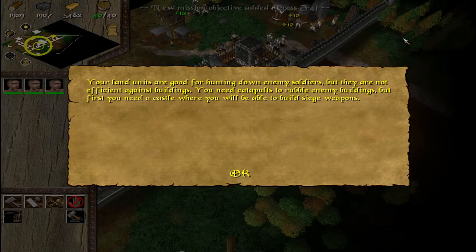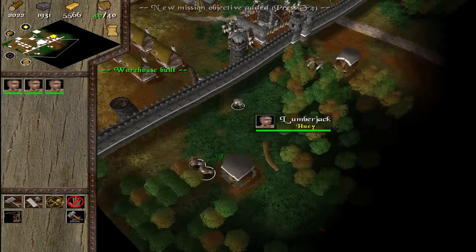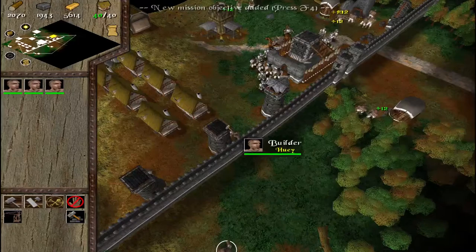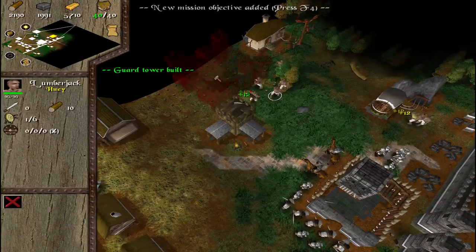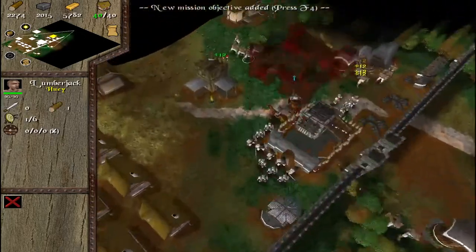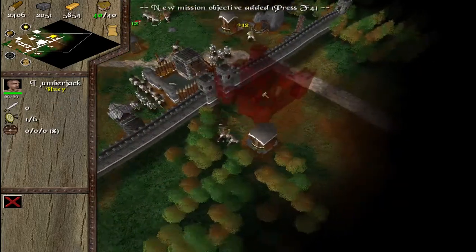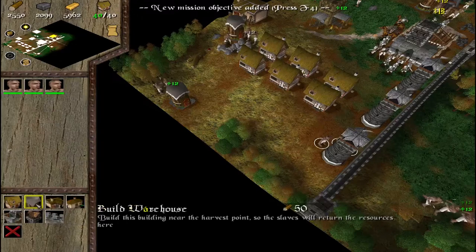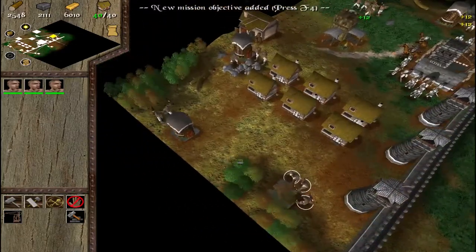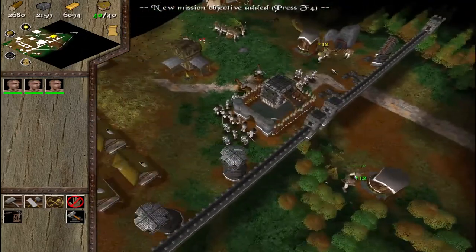Your land units are good for hunting down soldiers, but they are not efficient against buildings — you'll need catapults, but you'll need a castle for that. So we'll do that. We'll get one of these people to build a castle. We may have a bit of a problem fitting one here — we may have to build it somewhere else. No one is building those towers, so we'll get him to build that. How much is left in the mine? Pretty much 10,000.